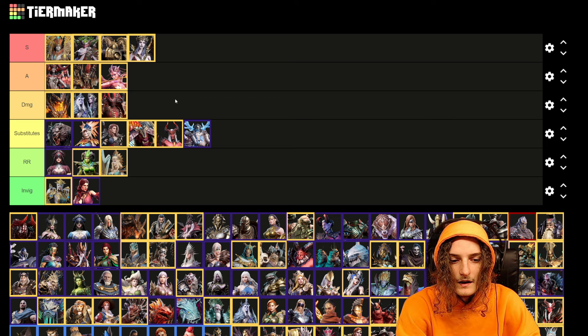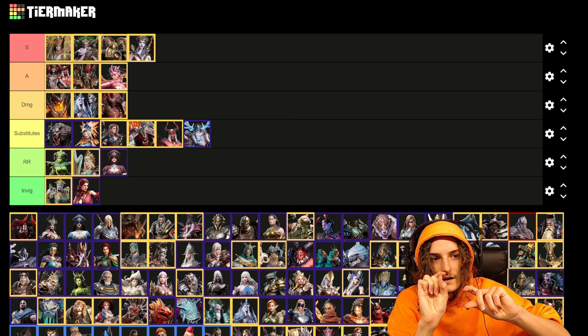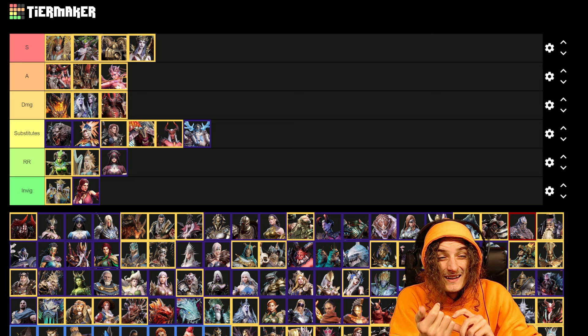For team building, you either go three hard hitters — units that do a lot of hits — one damage dealer, one rage region, and one invigoration; or four units that hit a lot, like Helga, Cetrim, Ayuva, and Sargak, plus one damage dealer and one invigoration. Basically you swap the rage region unit for another high-hitter.